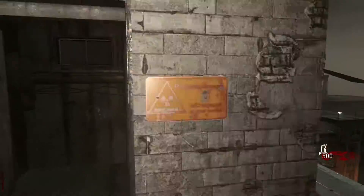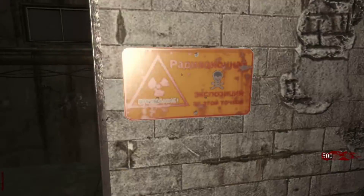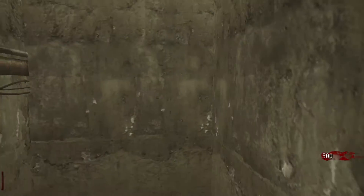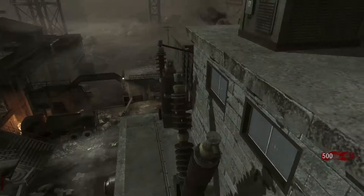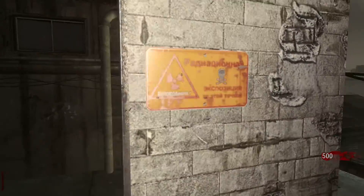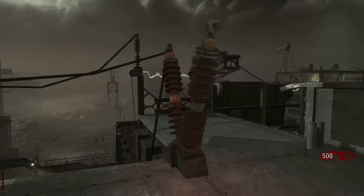This is one of the spots where the zombies spawn and then jump down. If you speak Russian and can read this sign, that would be awesome to know — I can tell it says something to do with danger and possibly something to do with nuclear waste. It's a little weird sign that's quite interesting. If you're Russian and you understand it then you can read it. It would be interesting to know what it says.